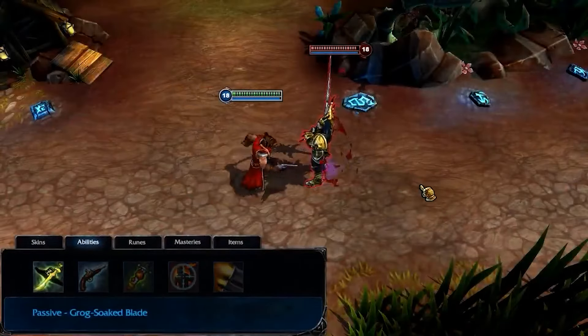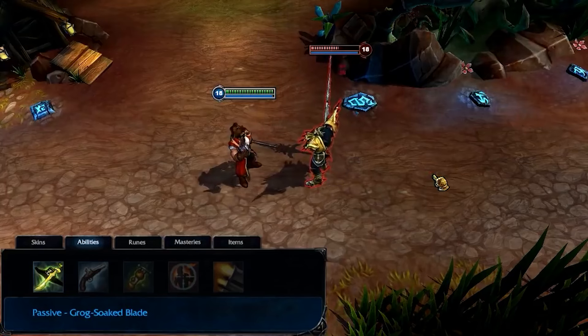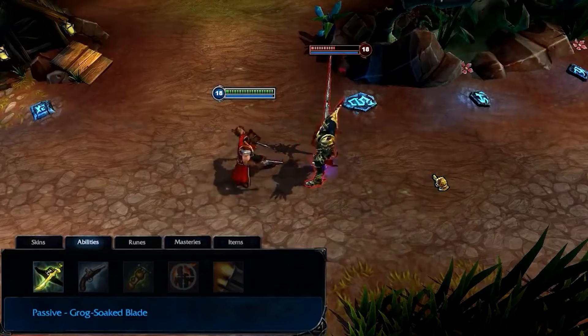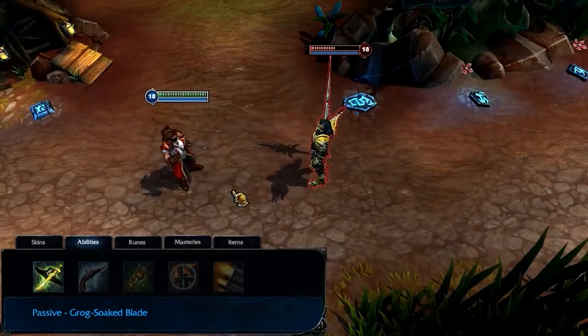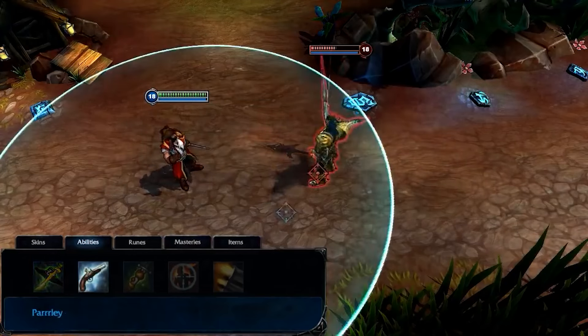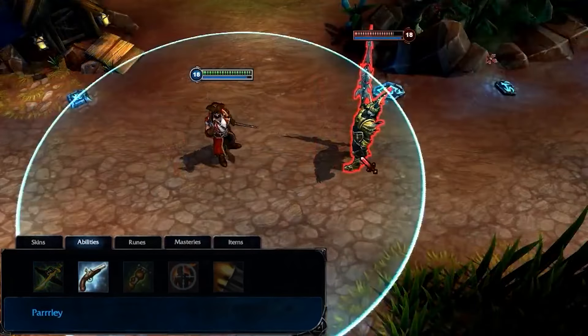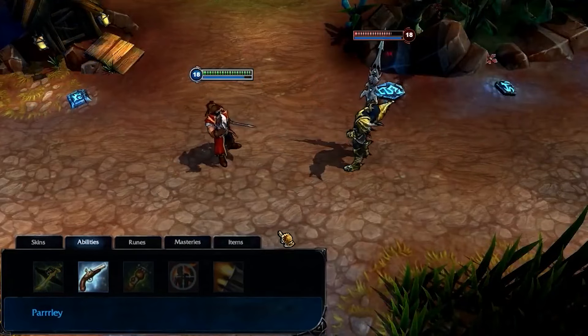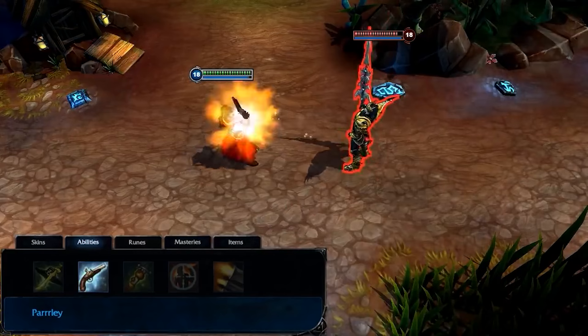Gangplank's passive is Grog-Soaked Blade. Every attack that Gangplank makes places a stack of Grog-Soaked Blade on his target, up to a cap, and each stack damages and slows the movement of whoever's been struck. Parlay shoots a target enemy with Gangplank's pistol, dealing damage and applying on-hit effects such as Sheen, Lifesteal, and Grog-Soaked Blade. Parlay can also critically strike his targets.